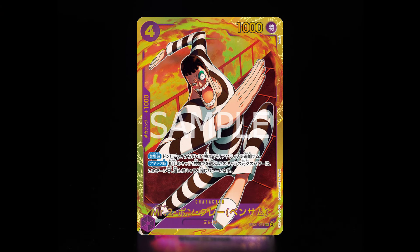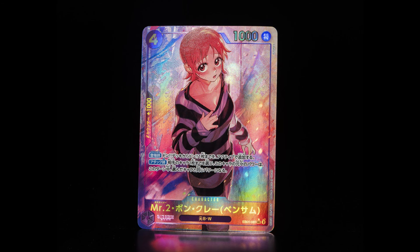We do have one secret rare in the form of Mr. 2 Bonchan, our favorite character. But his alternate art is actually a little bit different — his alternate art is actually Nami. If you're confused on this and not familiar with One Piece, it is a reference to a moment in the Impel Down arc, where he disguises himself as Nami to trick one of the wardens, Hannibal in particular. It's a very interesting take on the alternate art, because it's not Bonchan, it's actually Nami. I know a lot of people would have loved a dedicated Bonchan alternate art — I know I would have. But this is an interesting take, a little bit tongue-in-cheek, and I appreciate the reference behind this card.